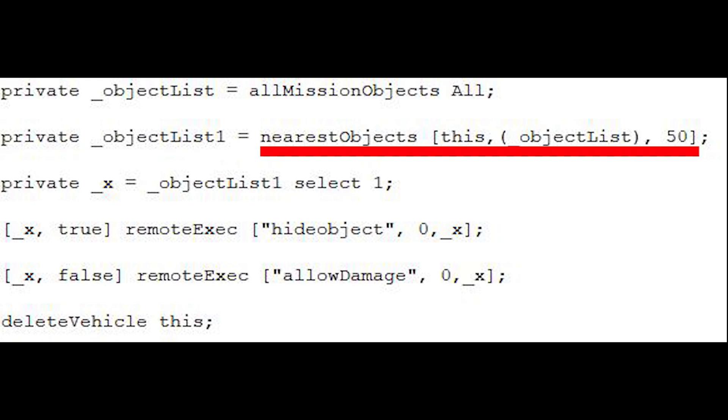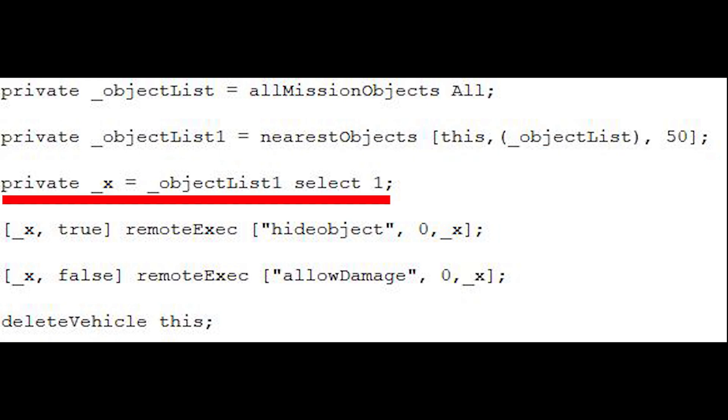This is achieved with the NearestObjects function, which references the position of the helipad, the ObjectList array with all the listed objects from before, and a parameter specifying the range — in this case, 50 meters. Part 3 of the code creates a private variable called x, which will be designated as the first listed object in the ObjectList1 array.